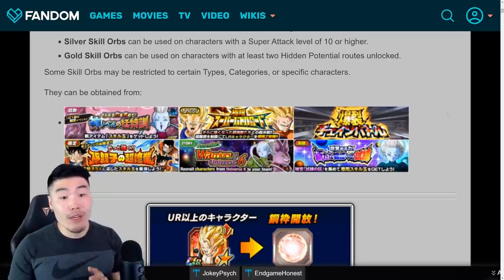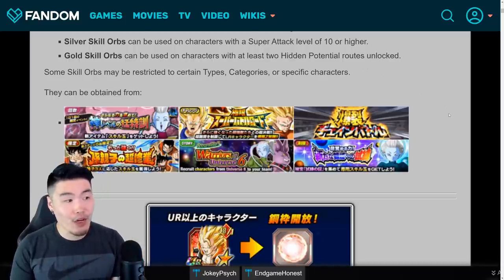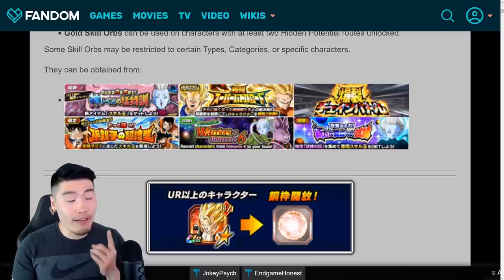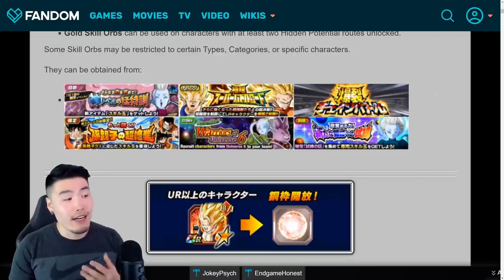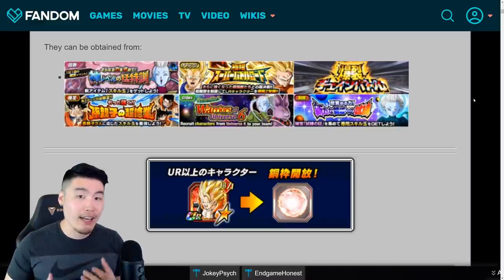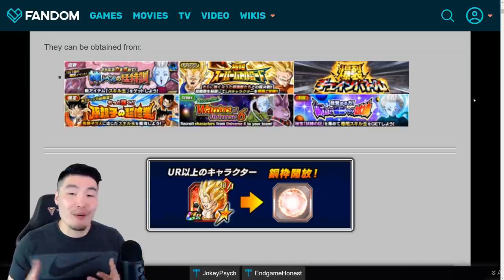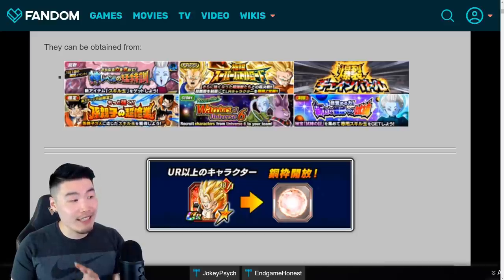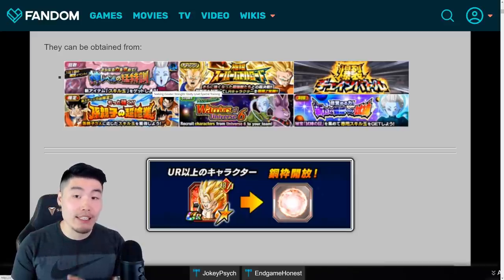As far as where we can get these skill orbs, there are a few different events. But when the five-year anniversary first drops on Global, there's only going to be one event we can get skill orbs from, and that would be this Whis training event, which can be cleared daily. Every single time we do it, we can get a few skill orbs. The rarity and the level is random. Most of the time you will be getting a bunch of garbage ones, but if you're lucky you could get some pretty good ones as well.